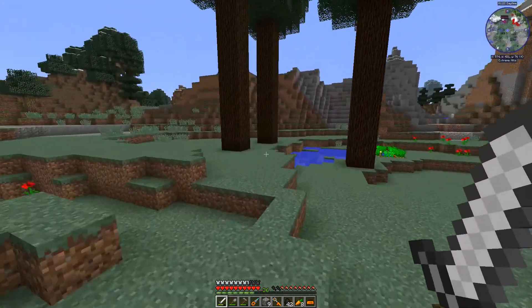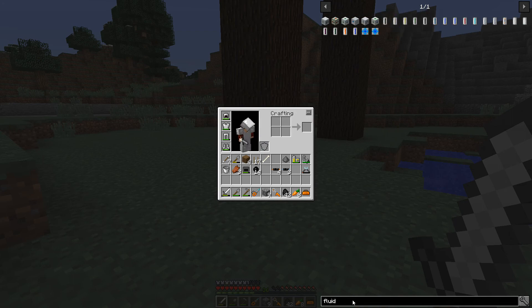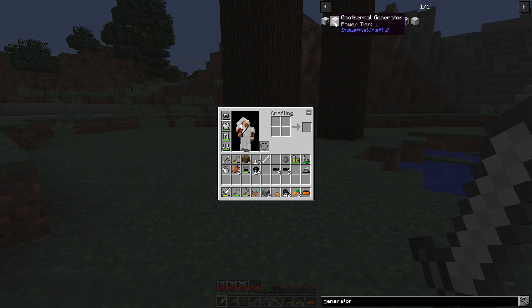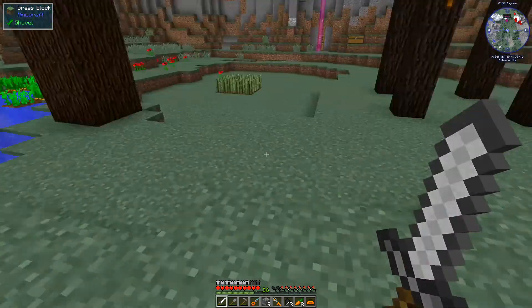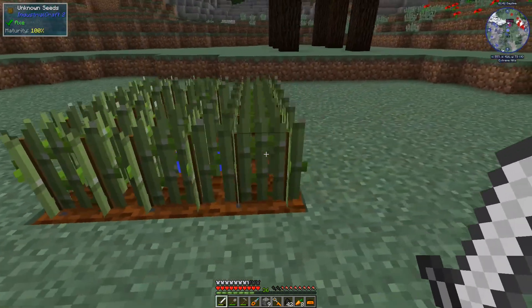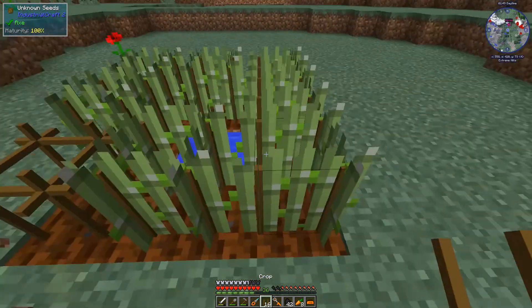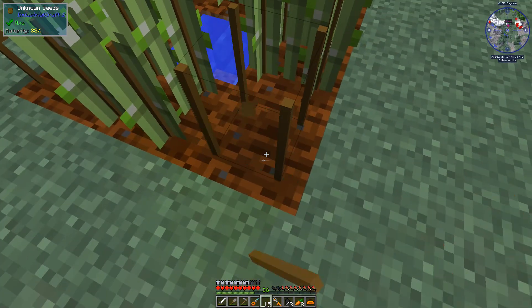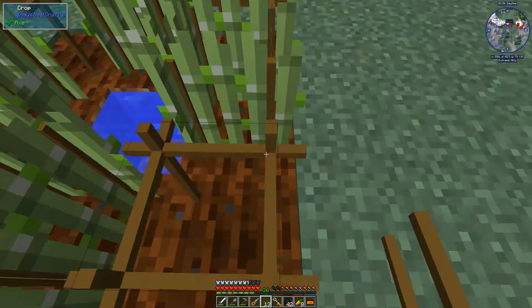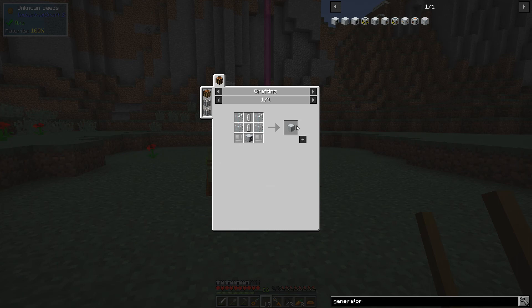So what I think we should do is get ourselves a little bit of alternate power source. I think we're going to use a lava generator. Let's take a look here — so we have a geothermal. Let's look at generators really quick. We have lots of different kinds of generators, but we're going to make a geothermal generator. It produces 32 EU per tick if we use lava.